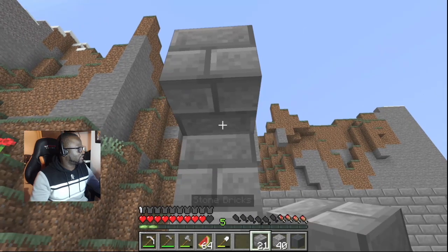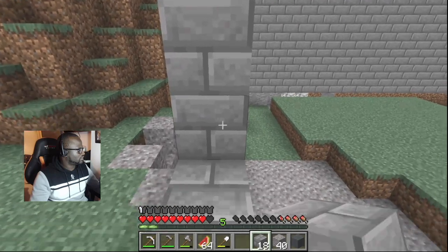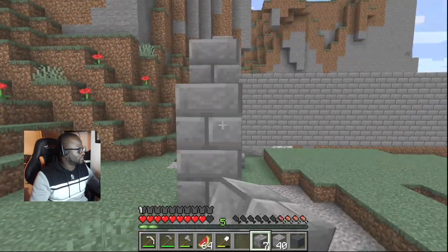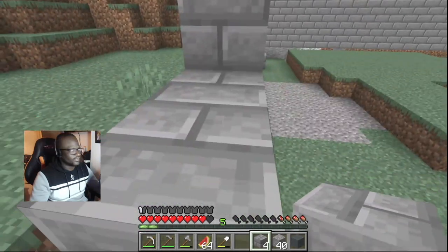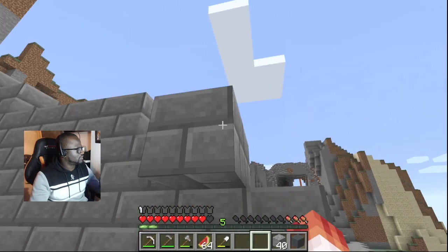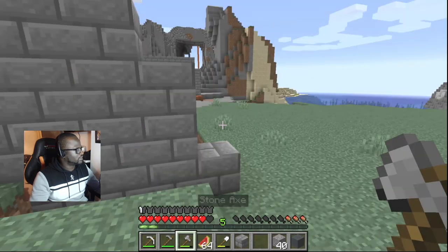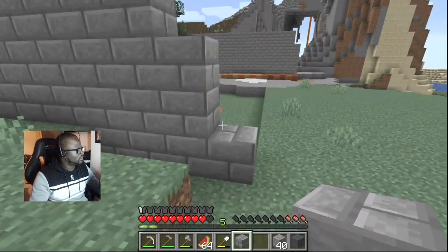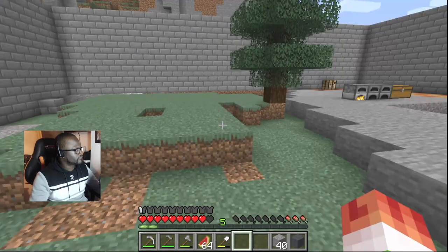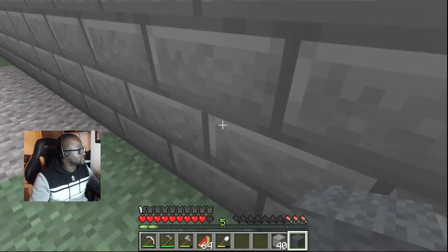It wasn't on Twitch though unfortunately. How do you get in again? I forgot. There's a secret underwater entrance. I'm scared. I need to place it there — it's too dangerous. Cobblestone generator working — I'm not getting any of this cobblestone though.